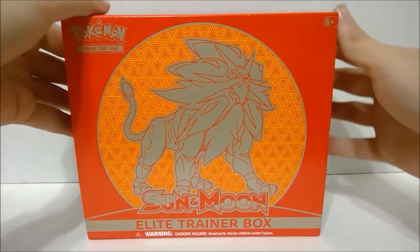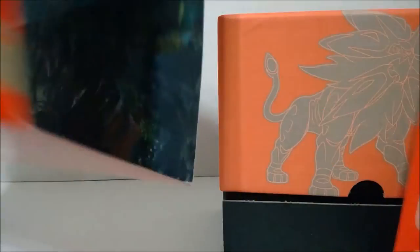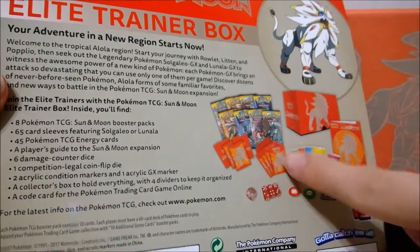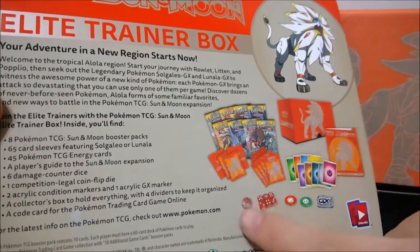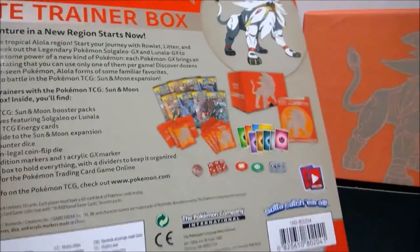I already took the plastic off the outside, so I can just get this open. For those of you that don't know what this is — Elite Trainer Boxes are usually about 40 bucks. You get, like it shows in the back here, 8 packs, 65 sleeves — and these are nice Pokemon sleeves — dice for keeping track of damage, a see-through die which you use for coin flips, which is the only way to have an official die for coin flips in tournaments.